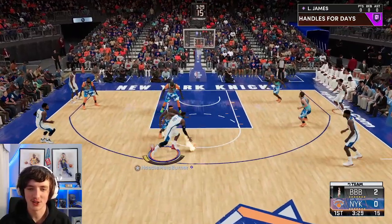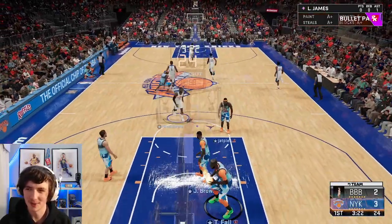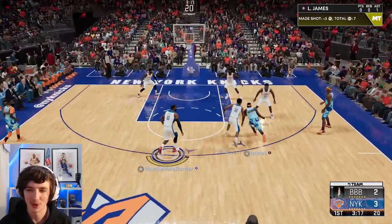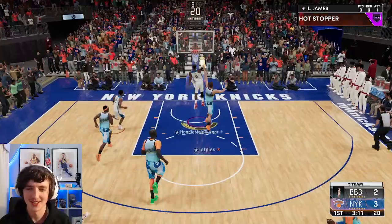We're going to try a spin move, kick it out — we can get a kick to Paul George and we get a score there. So we're not just going to purely score with LeBron. We're going for maybe 50 points with five-minute quarters. We get a steal there with LeBron — Klay is too slow — and we slam it home for LeBron's first two points with this GOAT card.